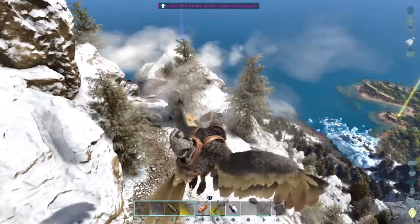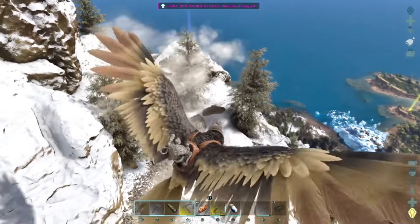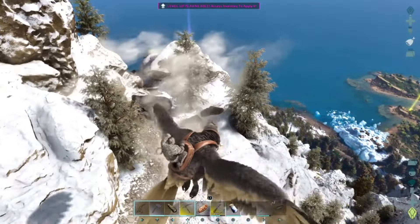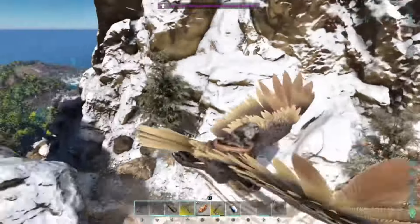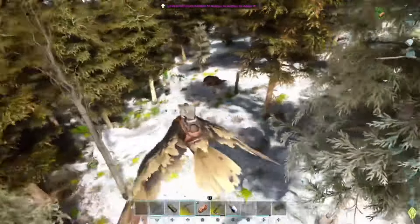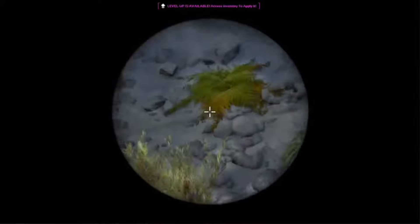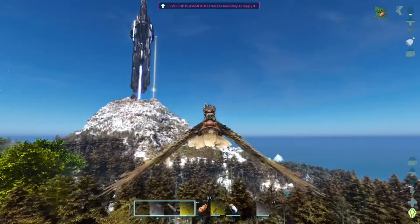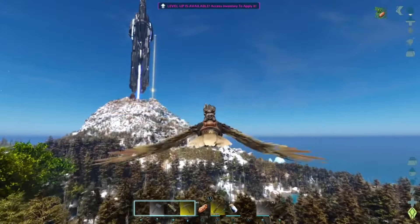I watched the mammoth to see if the Karkinos would try to eat him, but the Karkinos seemed brain-dead — it didn't move to attack anything initially, and didn't care about me or the mammoth. Then I spotted a level 135 Megatherium and realized I really needed to get this kibble because there was a whole bunch of great creatures out there.